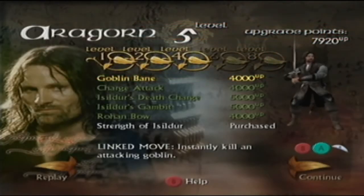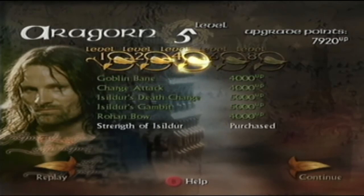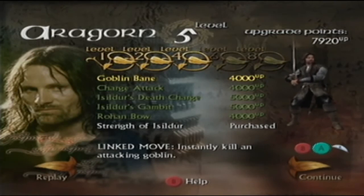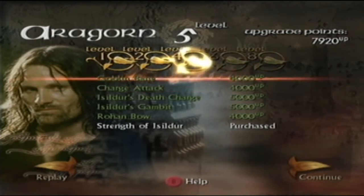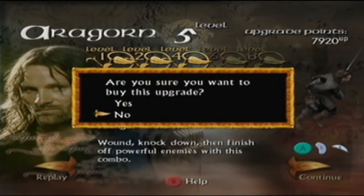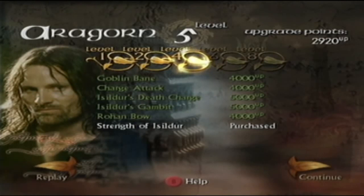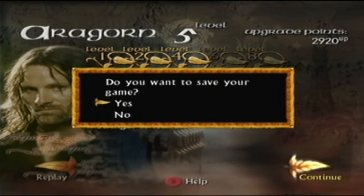Alright, let's do our upgrades and then call it a day. What can we get? We've got 7,000. I can't buy any of those. Defend A and R — instantly killing an attacking goblin. And what's on the other ones? That looks quite good, we'll have this one. That's everything, so we've got 2,000 left — we can't buy anything now. We need more points. Finish. Let's save our game and I'll call it a day. Thanks for watching.